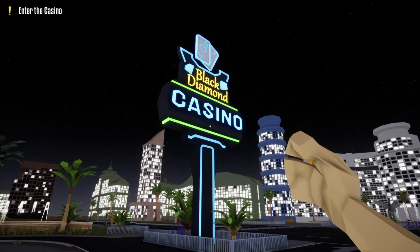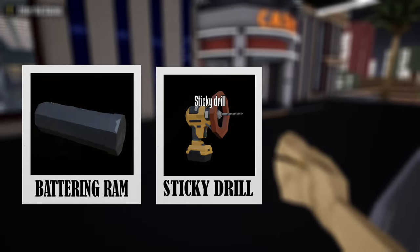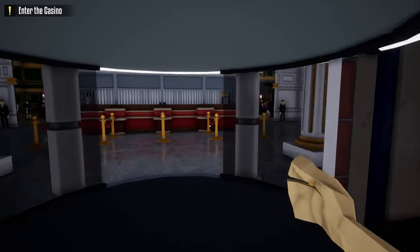Hello everyone and welcome back to the Black Diamond Heist Casino. In this video I'm going to show you a faster and easier way to do this heist stealthily. All we're going to need for this heist is a battering ram, a sticky drill, and a lockpick. So let's get this one started.